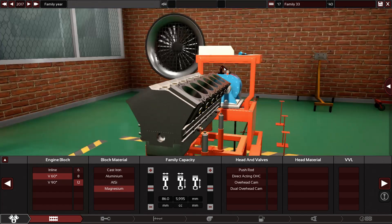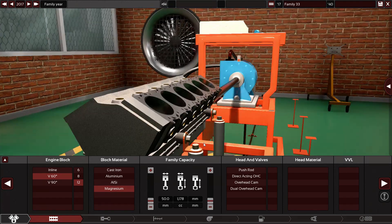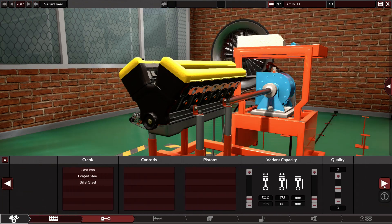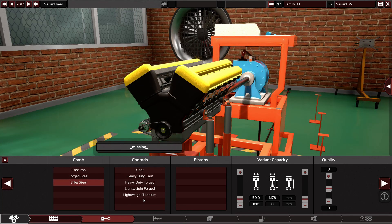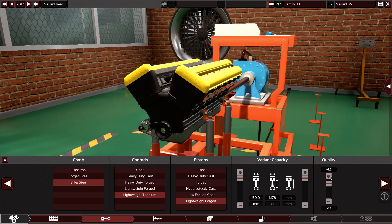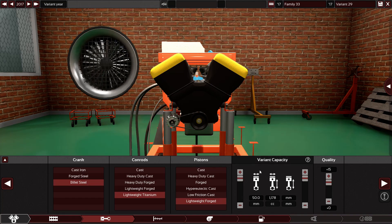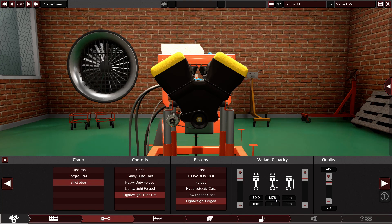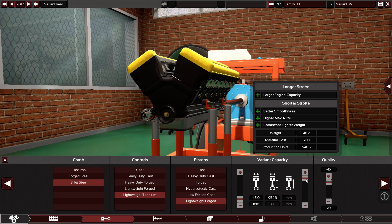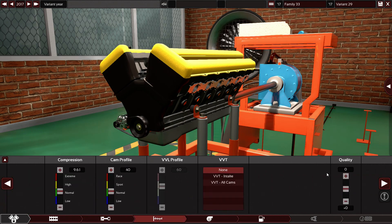Let's start with a V 60 degrees V12, magnesium for superior lightweight, small bore, small stroke — so one liter. Dual overhead camshaft with five valves per cylinder, aluminium silicon because there is no magnesium heads, billet steel, titanium. We can use forged and forged steel but because this engine is so small it will go to the max RPM easily. This engine is now 1178cc.